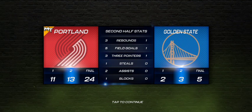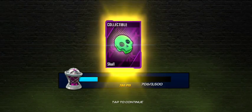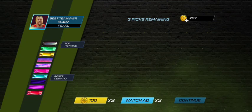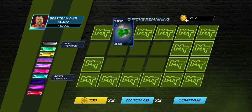Now we're finally getting to the good stuff. So I won, which is great. Go ahead and click through, but don't click fast because here's where the tips will come in. So I didn't get my tournament champion reward yet. Big thing here: you can click your draft picks, but then immediately do not hit continue. Do not hit continue. Close out of your game.